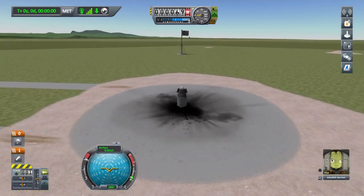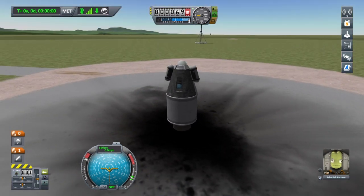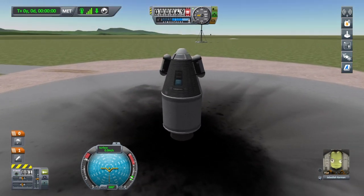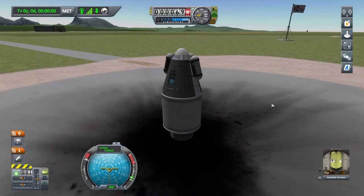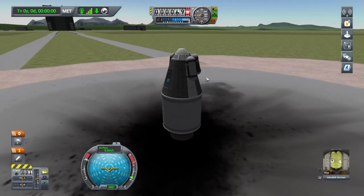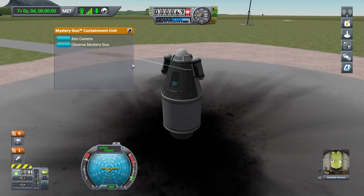I'm zooming in again — L1 and the right analog stick. First, let's do some science. I've got the mouse on with the left analog stick — click it in. We only need to do science on one of these. To highlight an item, just mouse over it and press square — a little menu will pop up. We want to observe mystery goo.